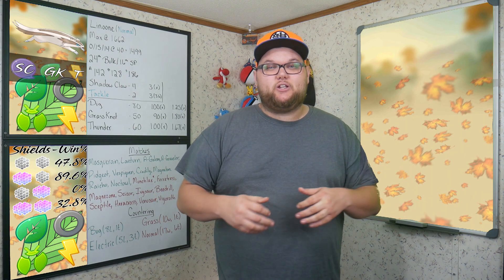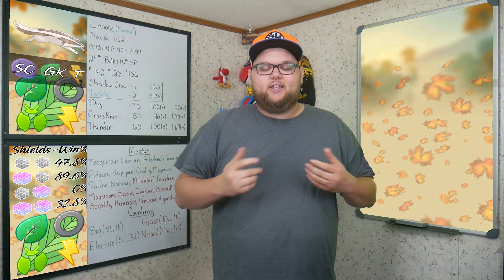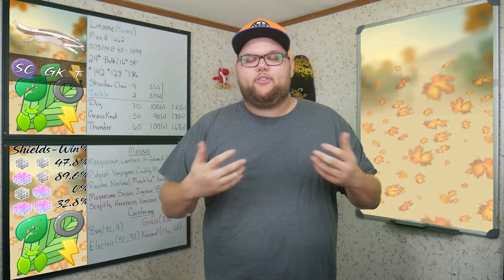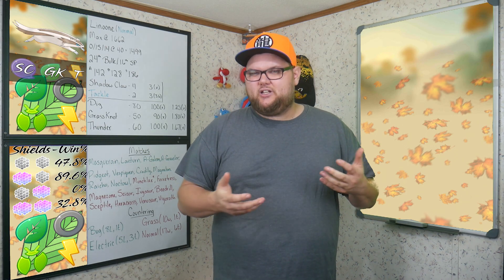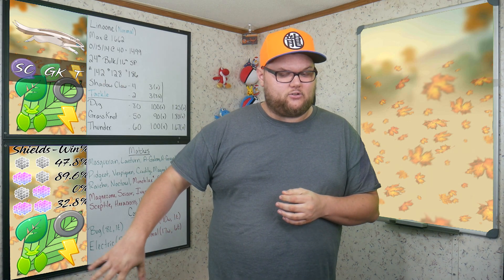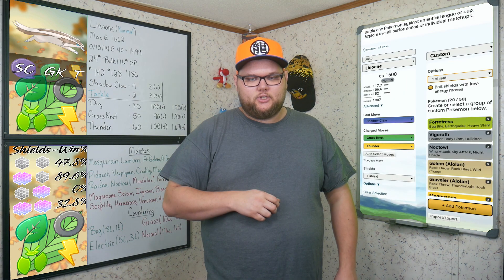Moving on to the 0v2 shield situation — where I have no shields and my opponent has both — we actually end up winning zero. A big fat goose egg on that one, which really hurts. Next, the 2v2 scenario — both sides have both shields, like an opening situation — we're at 32.8%. It did go down, which means we prefer to close with Linoone rather than open. But those are actually impressive numbers outside of that 0v2. We'll just sweep that one under the rug.